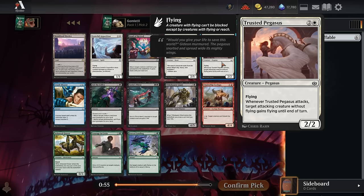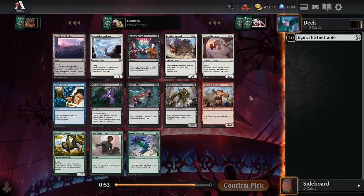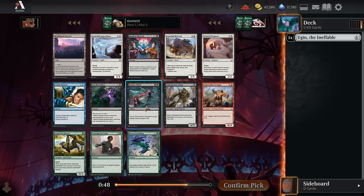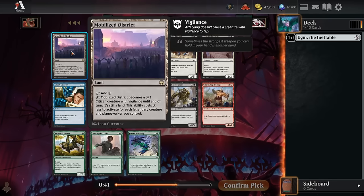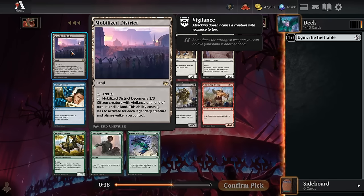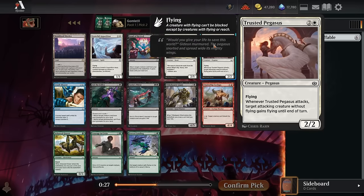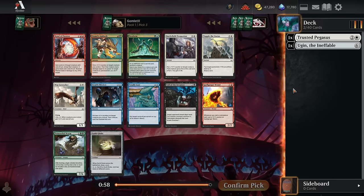For pick number two we have Trusted Pegasus, one of white's best commons — sending stuff into the sky, getting extra damage in. Alternatively there's some okay black commons: Tithe Taker at the top of the curve giving extra card advantage, and Sword and Thirst being decent early removal, just a little hard to cast. Mobilized District is okay too, but I think I'm just gonna take the best colored spell here and grab a Trusted Pegasus.